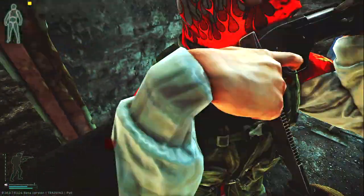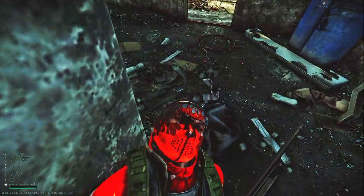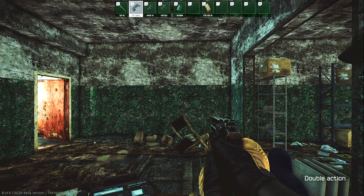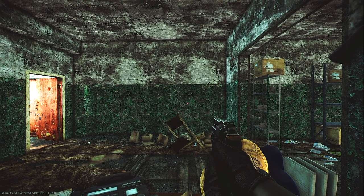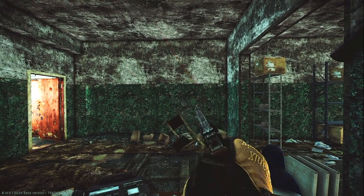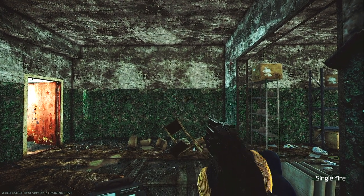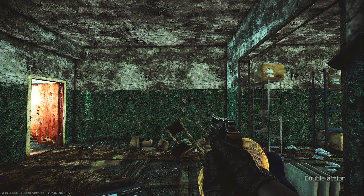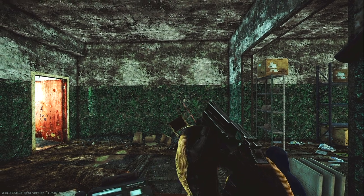Get out of my office! Get out of here, bad scav — I'm doing science. Sorry about that. Now this one is the .357 Magnum — a little bit shorter, a little bit smaller, also double-action and single-action. Let's reload it.